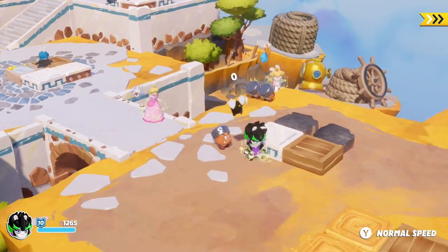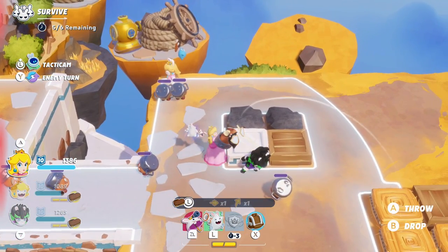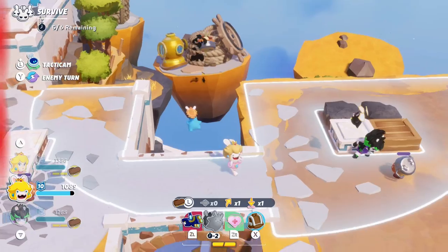With this, the team will withstand the Goombas' offense and then counterattack with their dash ability so the Goombas get flipped and eventually thrown out of the arena.